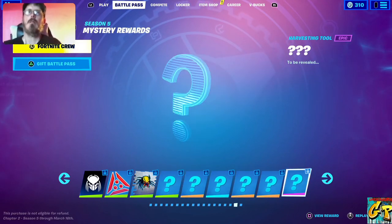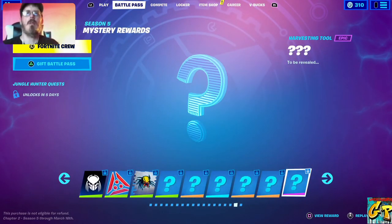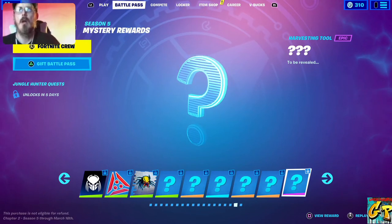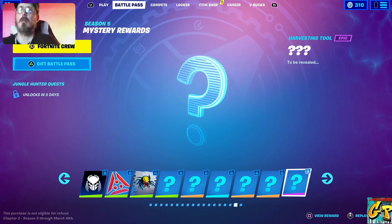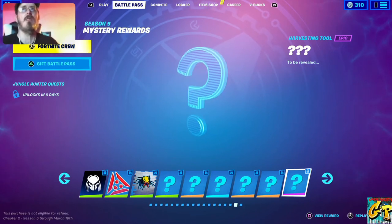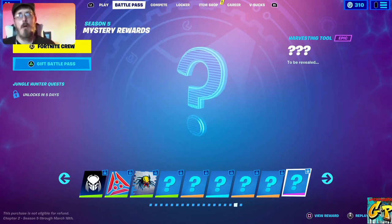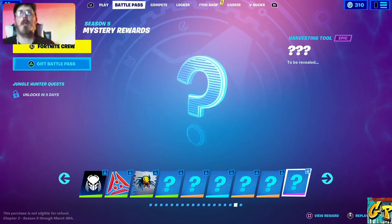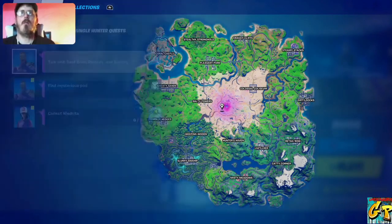He's also going to have a wrap, a loading screen, and a glider available as well. The battle pass itself goes until March 16th, so there's plenty of time to actually complete these challenges. There's more — let's take a look at the standard challenges for Week 7.